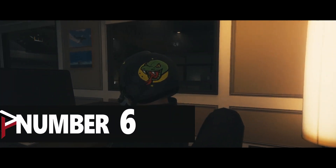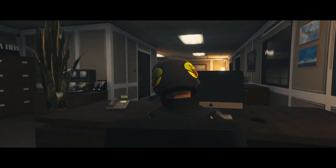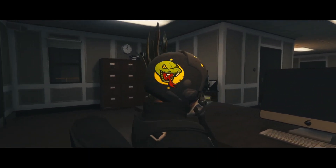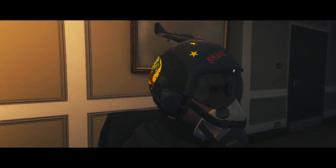At number six, this grey helmet has hints of gold and green and red and white, and on the front of it it says 'snake killers' and on either side it has a giant snake head.